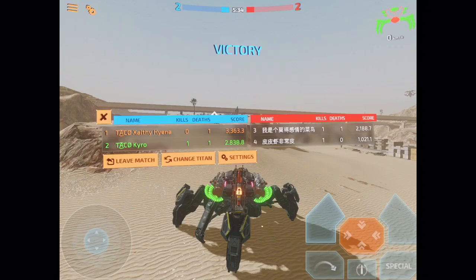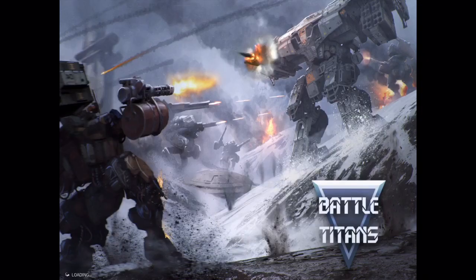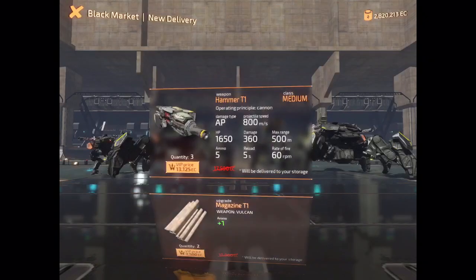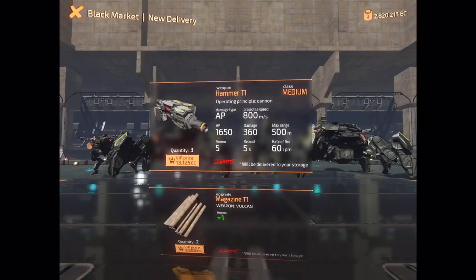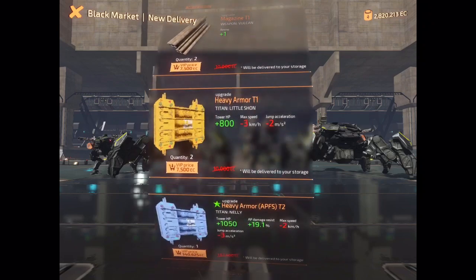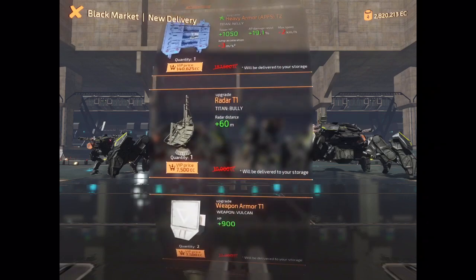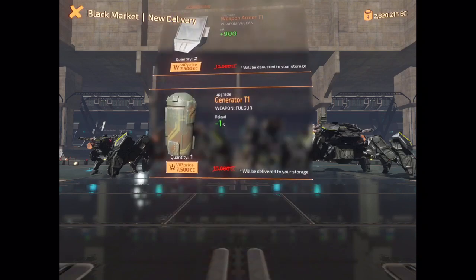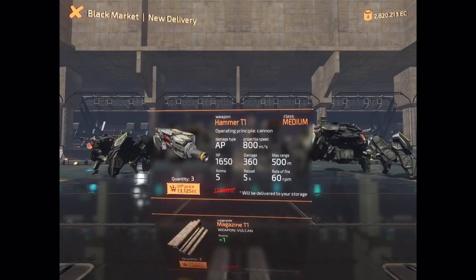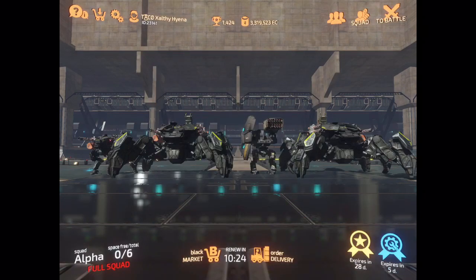Normally you'll get an amount of EZ after you finish a game depending on whether you win or lose, and whether you have premium or not. After that, you get a random delivery of items that you can purchase — this is called the black market. You can buy these items now, or you could save up cash for them.